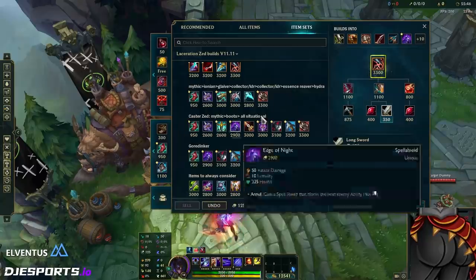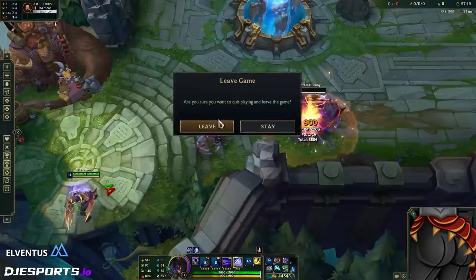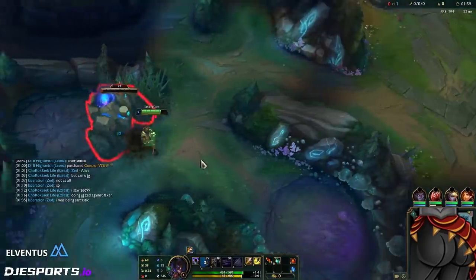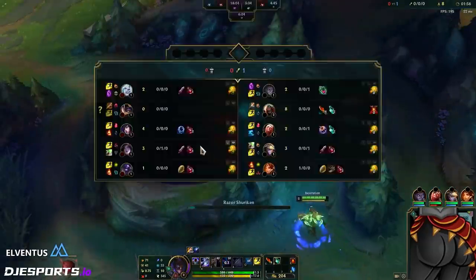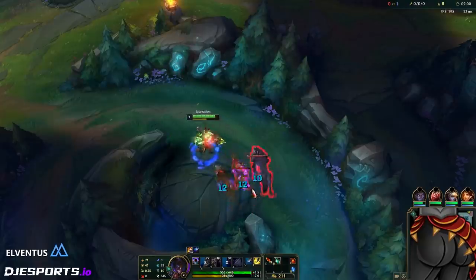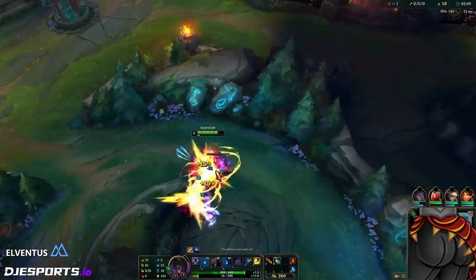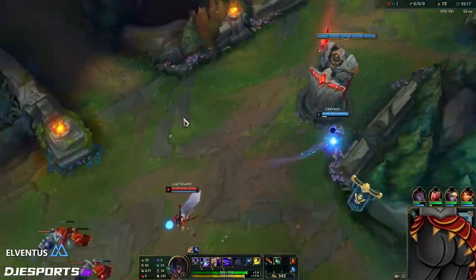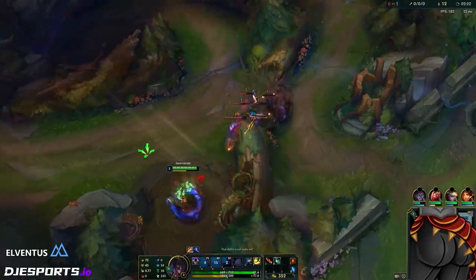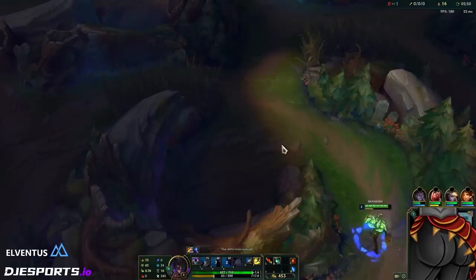I don't have another build right now other than these main three because there's literally nothing else. All right, let's queue up for another game. A 2:11 second jungle clear time is good as anything — the fastest I ever got was finishing blue side at 2:09.